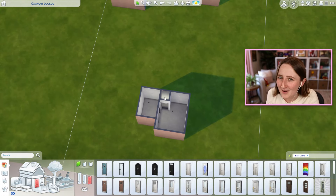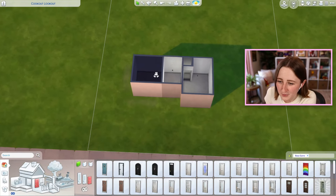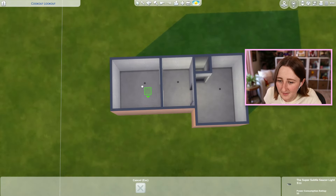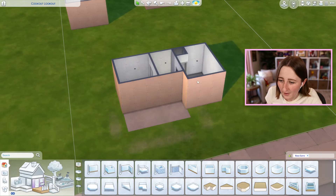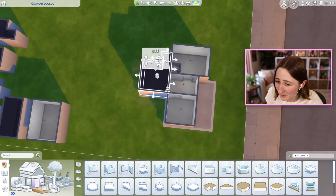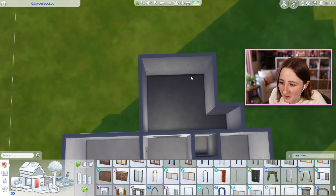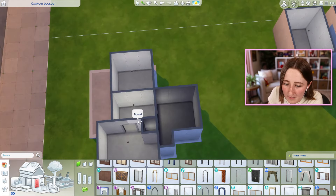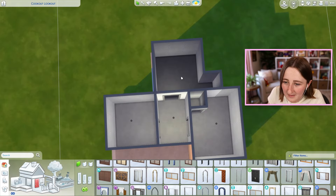I can use that tiny one-tile room to fill in the gap, and that could become a pantry — we can decorate it with some shelves and put some food storage so it looks like a pantry. Obviously your Sims don't actually need one, it's fake, but it's a good way to use that tiny room because you can't really put much else in there. From there I'm thinking I might put a bedroom next to this hallway, and then maybe a little porch in the front of the house. Perhaps this room becomes the living room — it's really small, so maybe a dining room is better.